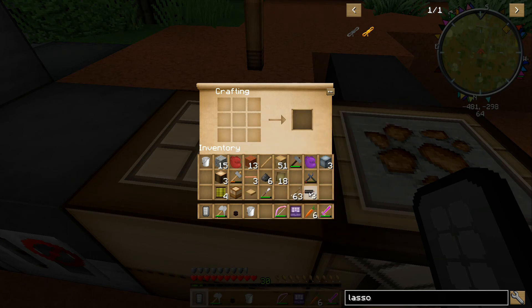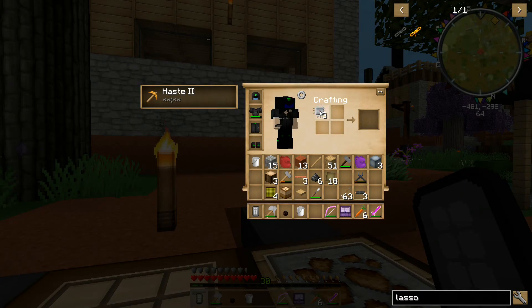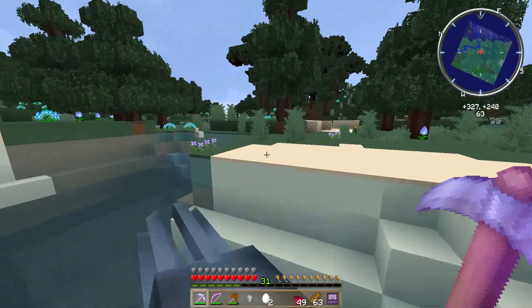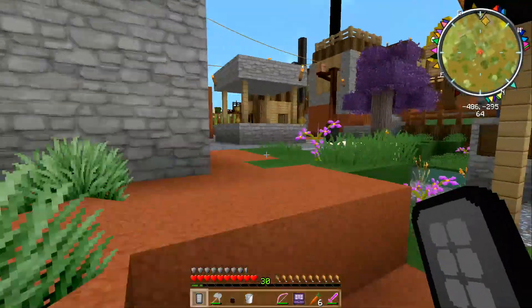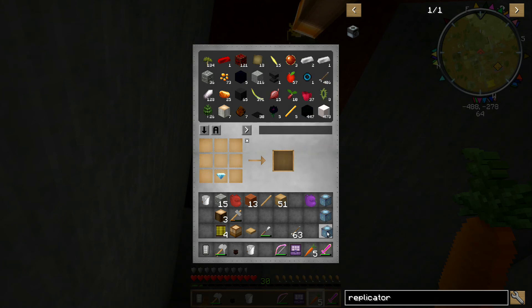Now we have three insulated copper cables. Then we need circuits — three of them. The circuits and the insulated copper cables make frequency transmitters; they do not stack. Three teleporters!